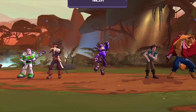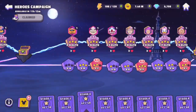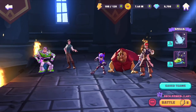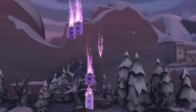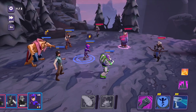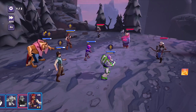Beast has a taunt move and a stun move, and Flynn has a charm move. Those are all moves that I really enjoy to have on my team personally. If you can stun someone and charm one or two people, three characters on the stage are just useless. So in my opinion, that's really good.